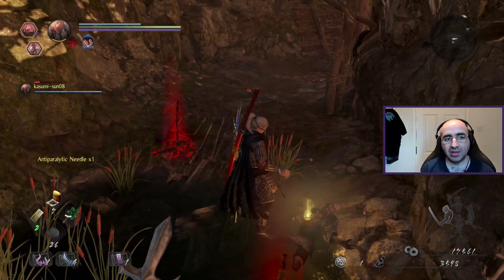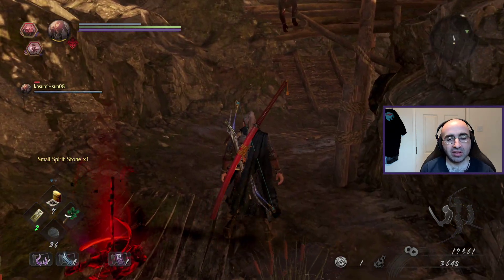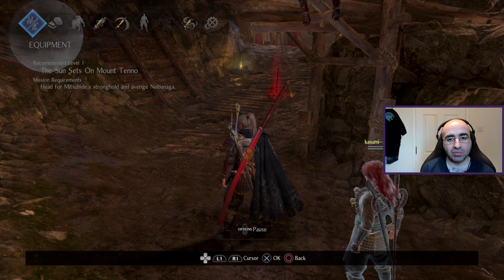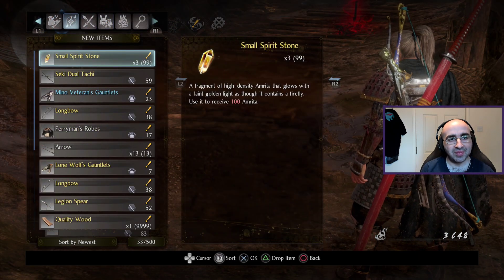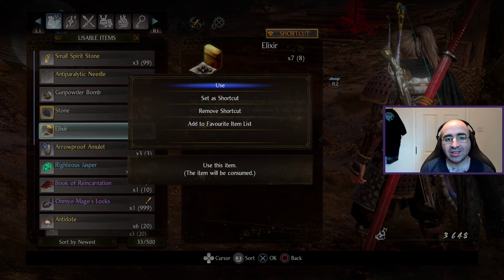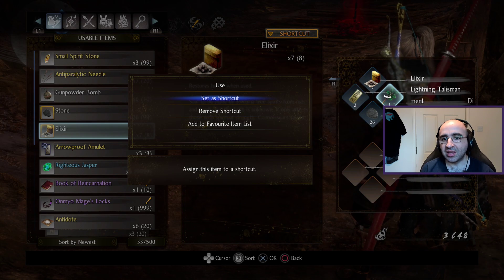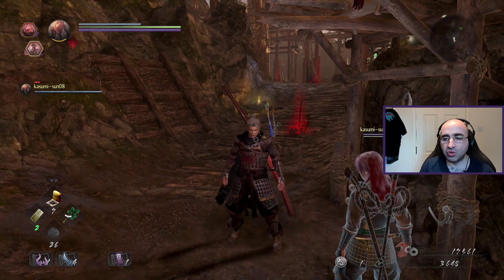The Yokai auras can expire on their own, but if you do your Ki Pulse while inside those auras you can dispel them completely. To heal, by default it's up on the D-pad. In the bottom left you have different items assigned to the D-pad — so for example, select elixir, set a shortcut, and that's how you do it. You'll also get talismans which you can use by training up magic.